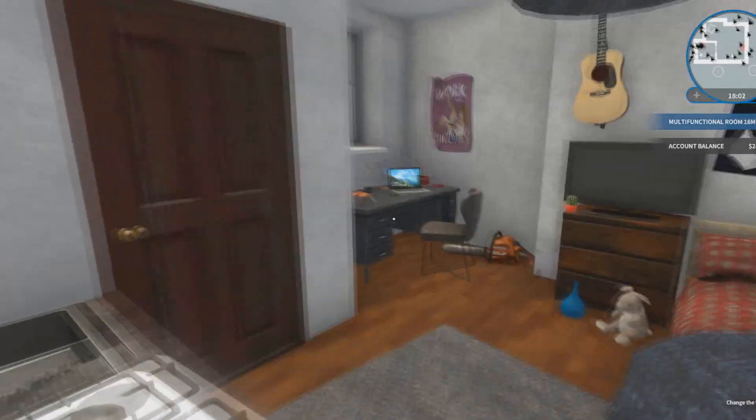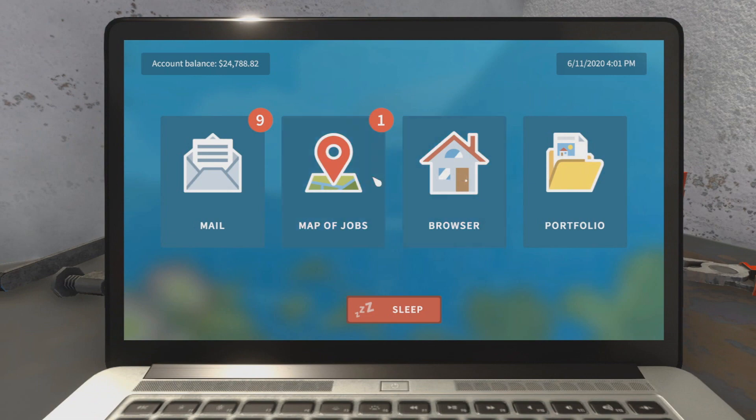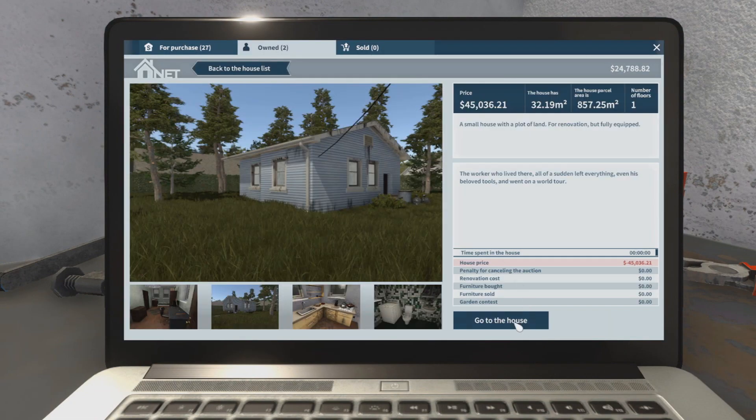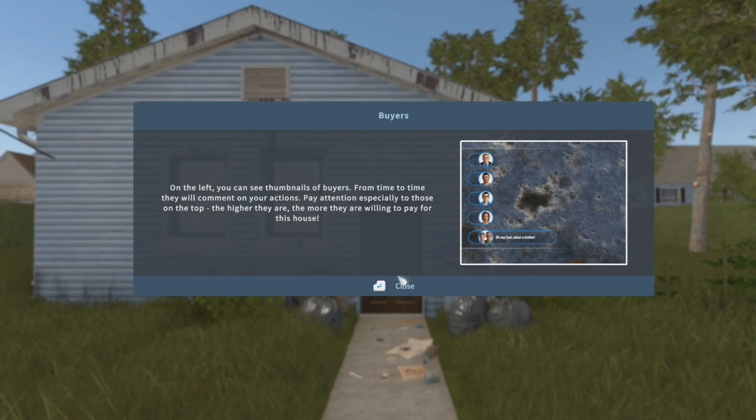Today we are renovating our first house. We've already paid for it — we did that last time. So let's go renovate it. We'll clean it up. I think this is a tiny house. I don't know how much we can do, but if we make a small profit, it'll let us do something crazy next time.